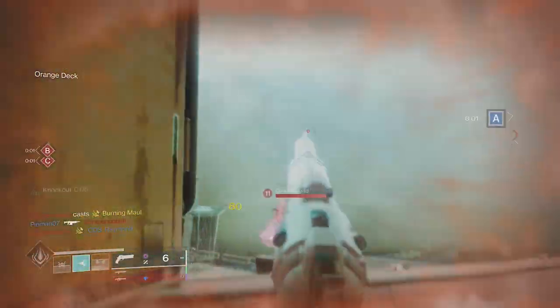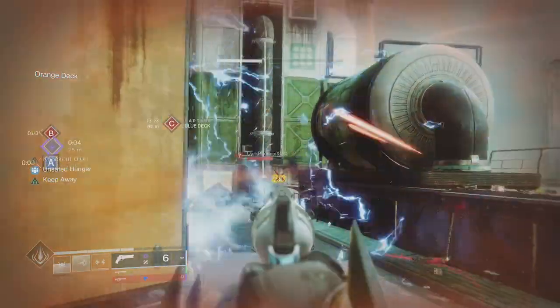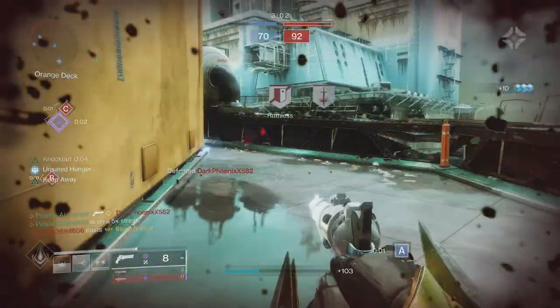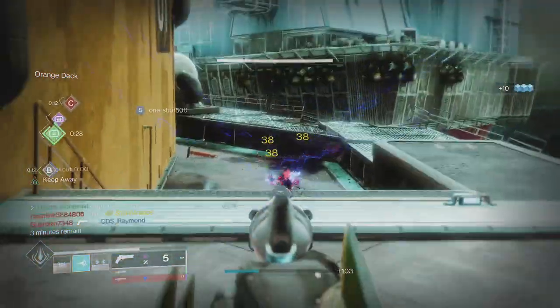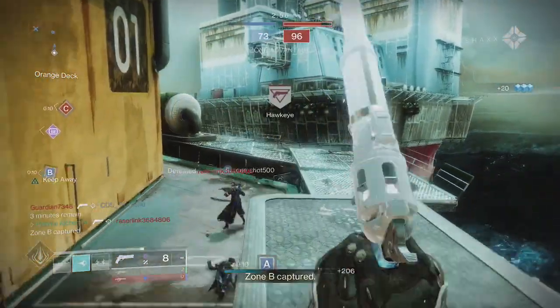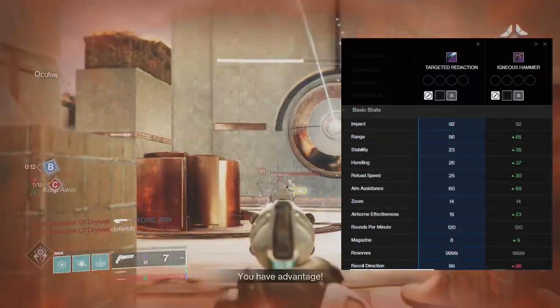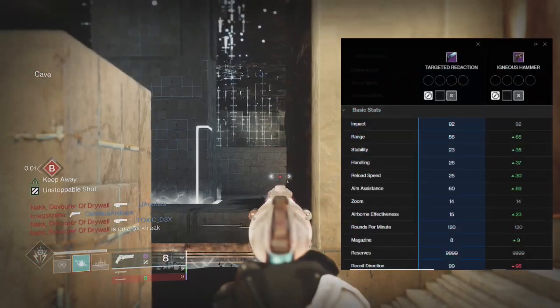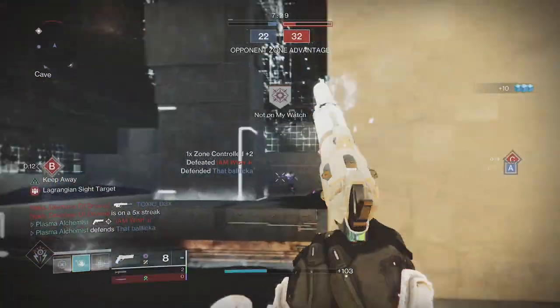In a meta where abilities are quite rife, maybe this isn't a good fit for most guardians, especially during the sit-back Graviton Lance meta that we're currently in. If we compare it to another well-known 120 hand cannon in the same slot — looking at you, Igneous Hammer — its stats are vastly inferior to the hammer. On screen you'll see the difference; just look at that range and stability drop. That said, it has a slightly better recoil pattern but still barely noticeable.